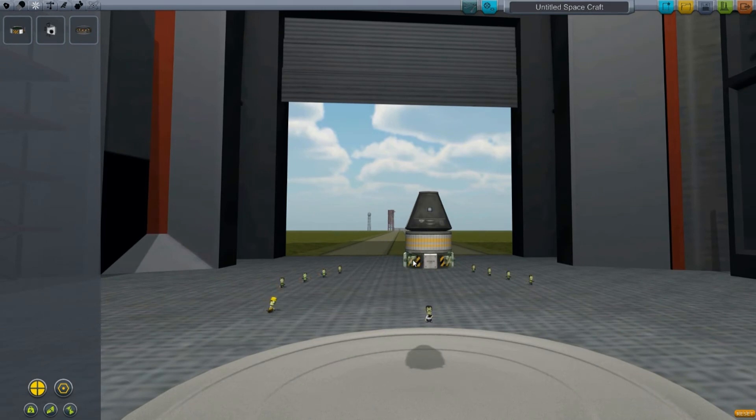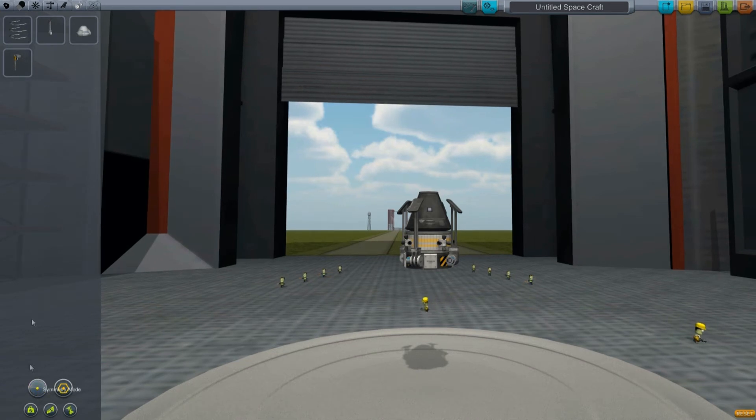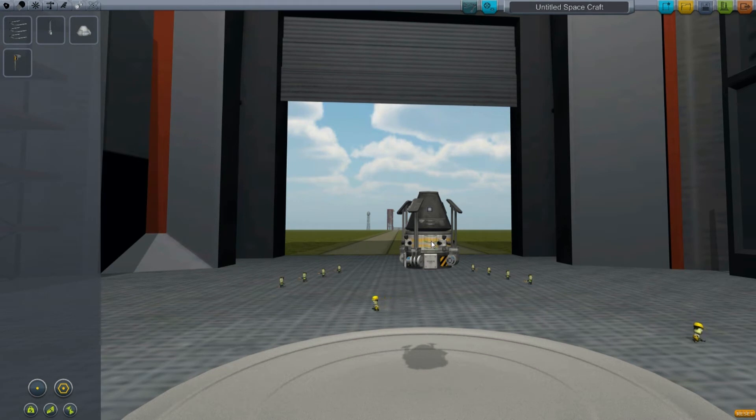You need to remember to leave room for ladders if you plan on doing any extravehicular activities. Also, if you want to put landing gear anywhere, you should probably leave room for those. Under the modules you can click ladders on just like this. You can also get an extending ladder — the TELUS mobility enhancer — so it's not always out; it folds up inside.